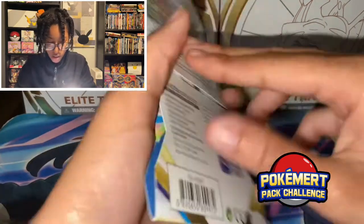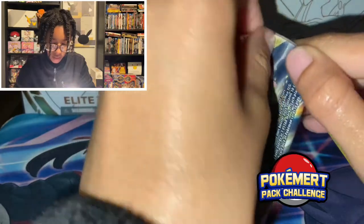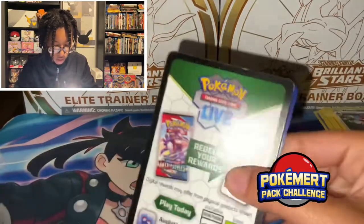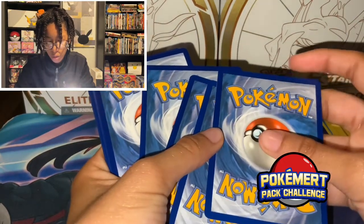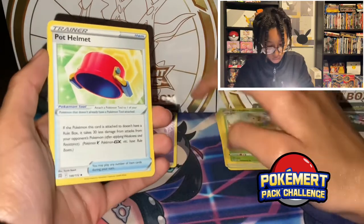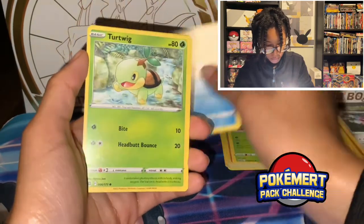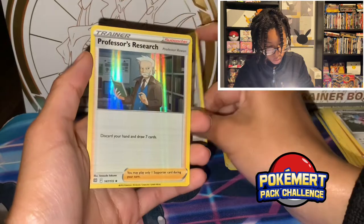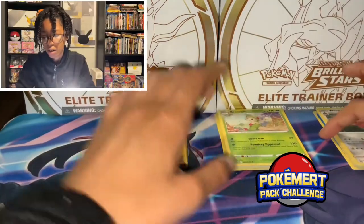Shaman on the outside, and Shaman again on the inside. Cards: Pot Helmet, Exeggutor, Froslass Galar, Shremish, Piplup, Turtwig, Sneasel, Spiritomb, Reverse Holo Cinccino, and Professor's Research — Holo, featuring Professor Rowan. That's how you say his name, right?